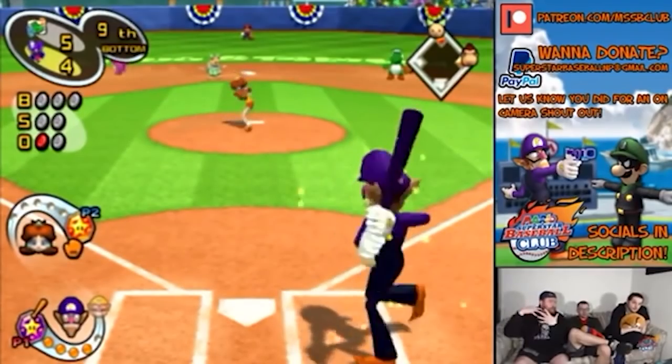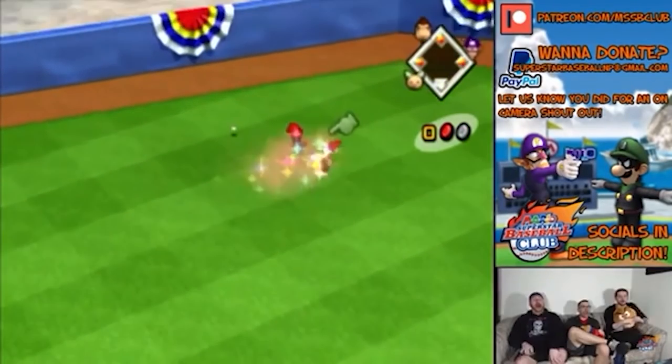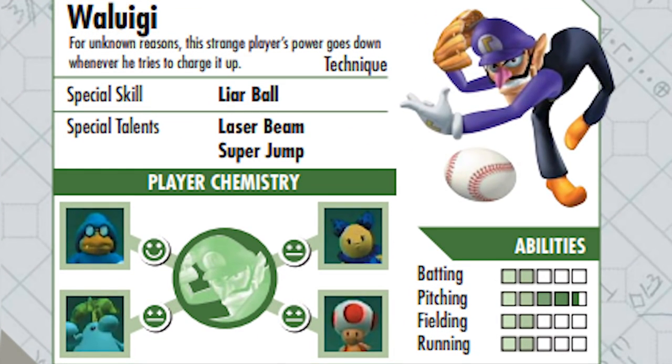Waluigi charge hit. Waluigi has the lowest charge hit power in the game, with a measly 1 out of 100. His slap hit actually goes farther than his charge hit, which was apparently intentional, as stated by the manual.